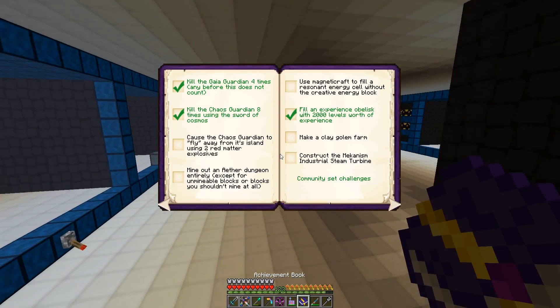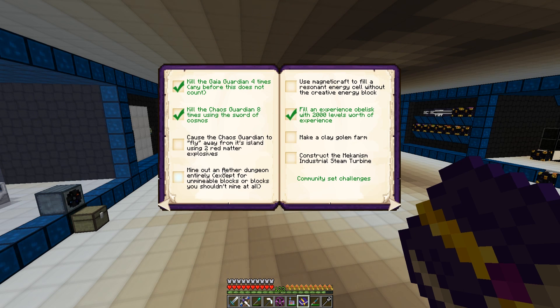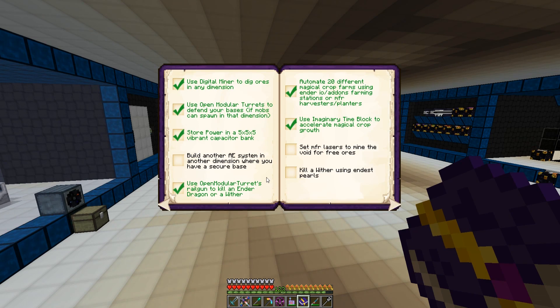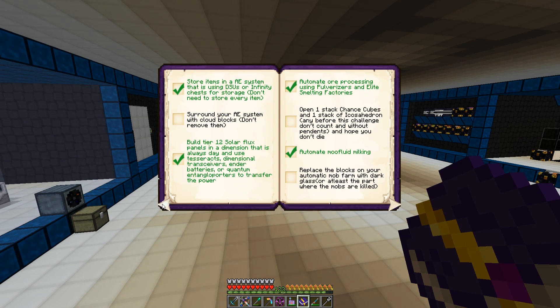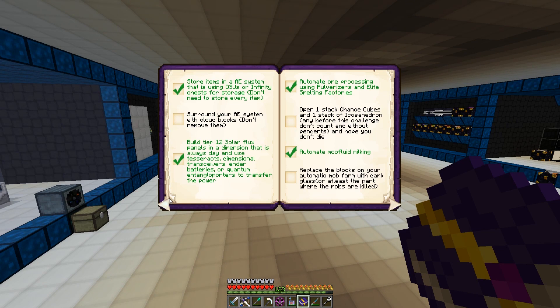I was looking in the book and saw some things like making a Mekanism industrial steam turbine, mining the header dungeon, and some power-related goals. But we've been spending a lot of time with power lately, so I was thinking maybe we could kill a wither using ender pearls and dust pearls — which I tested in my base. Don't do it — it destroys the base. I rolled back to another save.